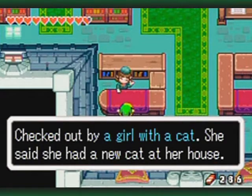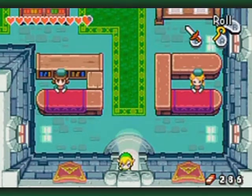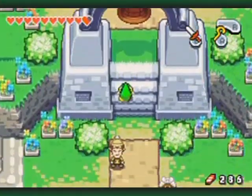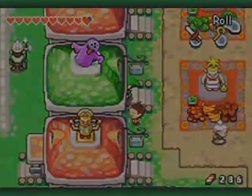Take Hyrulean Beast Theory, for example — been gone for ages, checked out by a little girl with a cat. She said she had a new cat at her house and wanted to learn more about it. A mystery — and I'm going to show you a little bit later. There's a new location that opened up; let's go inside.